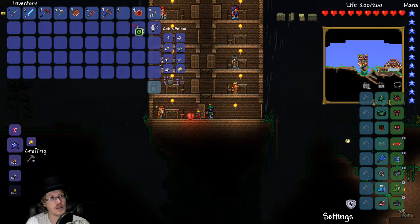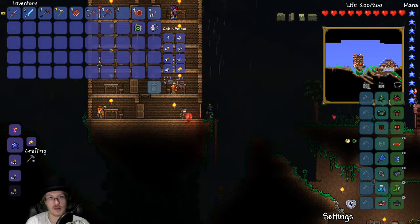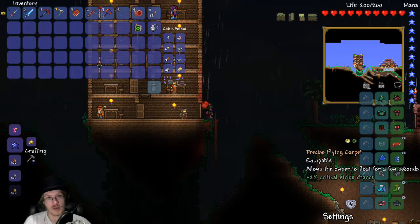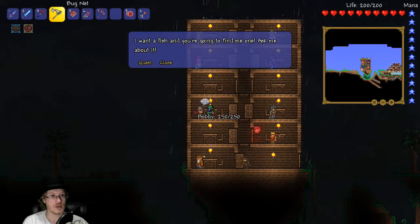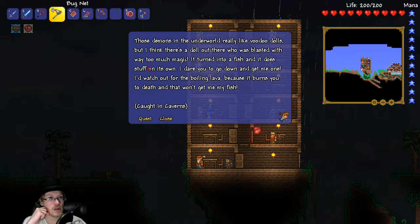It looks like this is like the radars where you don't actually need it equipped for it to work. Just the status ones by the looks of things. When it's the caverns - those demons in the other world really like voodoo dolls. But there's a doll that was blasted with way too much magic, it turned into a fish and does stuff on its own. I dare you to go down and get me one. Watch out for boiling lava because it burns you to death and that won't get me my fish.